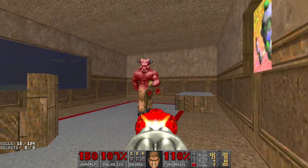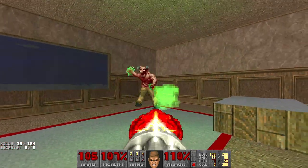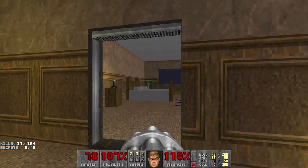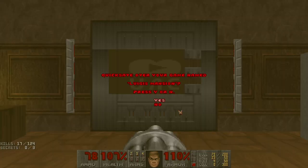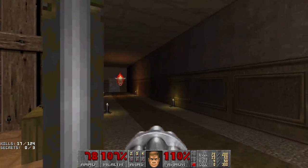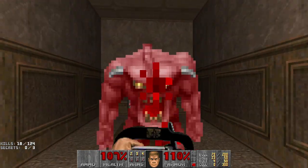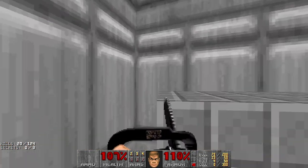Might as well take my time and just chain-gun this Baron. I don't remember this in Luigi's Mansion, but it'd be cool if someone did a full mod where you have the vacuum cleaner and everything. That would be kind of funny. Let's take this portal again. Didn't seem like jumping was allowed, but there's really no other way to get that chainsaw — and it wasn't even marked as a secret.